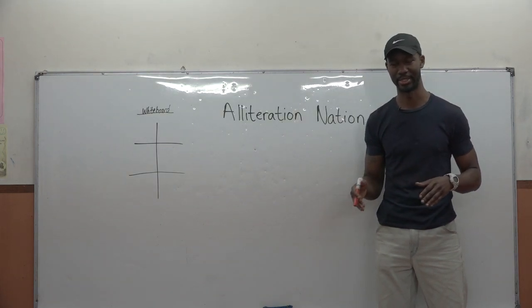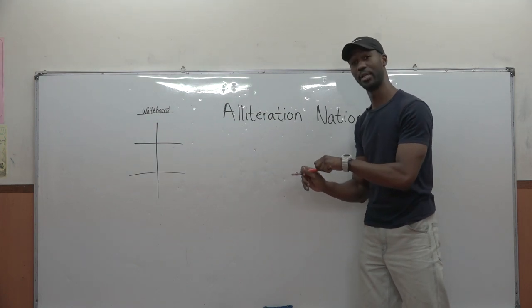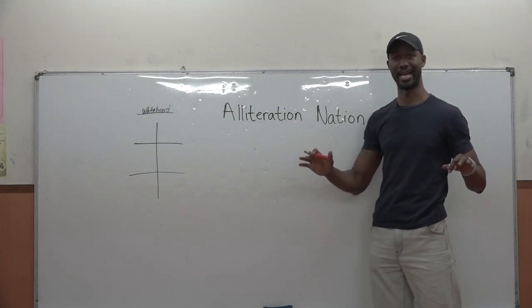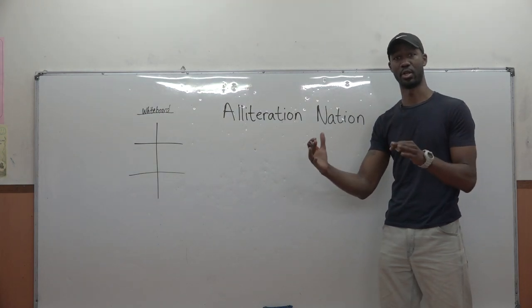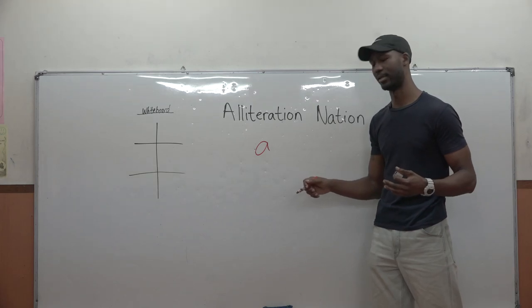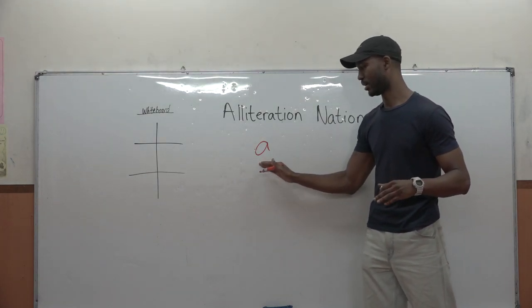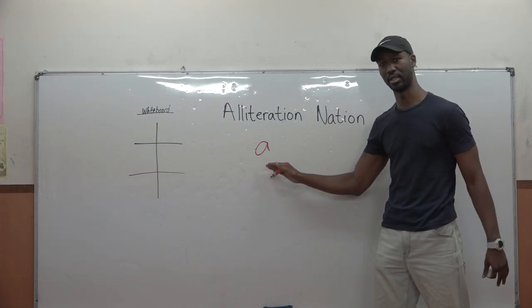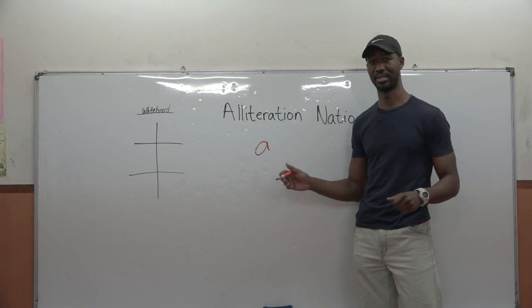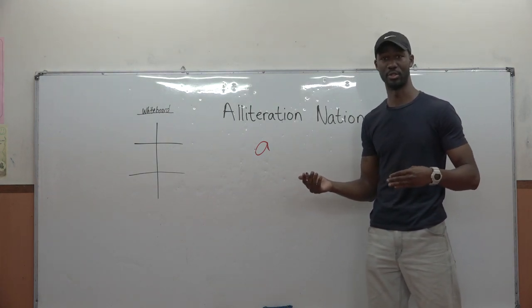If you don't know what alliteration is, go ahead and look that up after you watch the rest of this video, but hopefully I'll explain that here. I'll choose a letter for my class to use as their starting consonant. I usually start with a letter like A — and I know that's a vowel — but the job of the student is to make a sentence with A being the starting letter in as many words as they can. And they have to have the sentence be grammatically correct, otherwise they lose a point for each grammatical error.